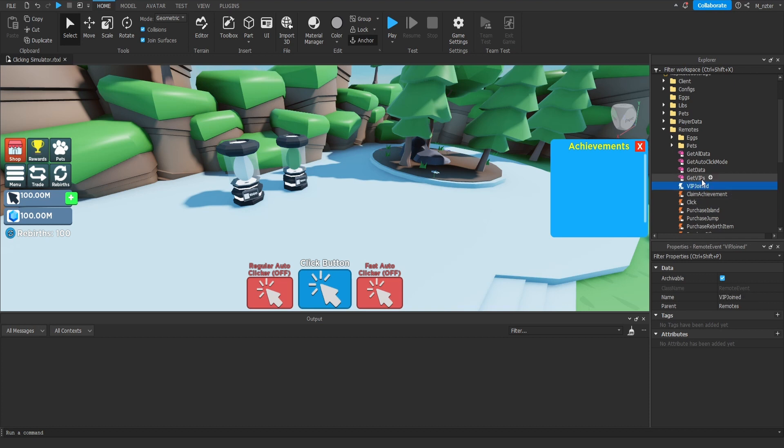The way we're going to use these remotes: starting with the remote function, whenever a player joins our game we'll use getVIPs from the client to ask the server for all the current VIPs in the game. Once we get all the VIPs, we'll store those players in a list on the client side. Then from the VIPJoined remote event, we'll fire this from the server side anytime a new VIP player joins, and on the client side whenever a new VIP user joins we'll also add that player to the list.